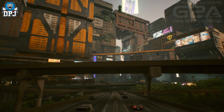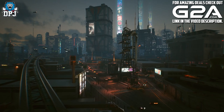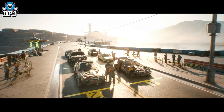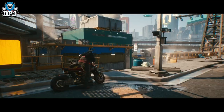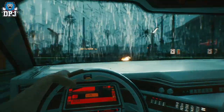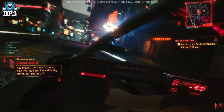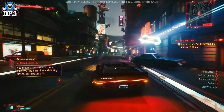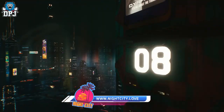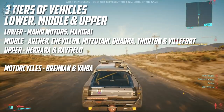The types of vehicles we can access and freely drive, confirmed so far, are road cars — which consist of many different types like standard cars, limos, supercars and much more — and we can also ride motorcycles. There are multiple driving views including a detailed cockpit view, and cars and motorcycles are also equipped with an in-game radio station.